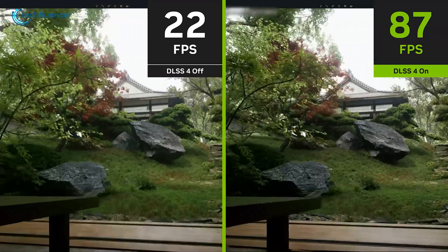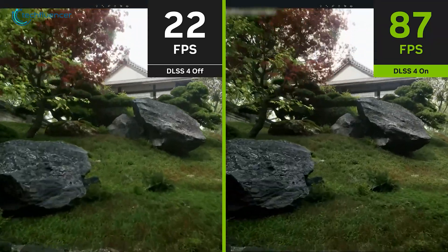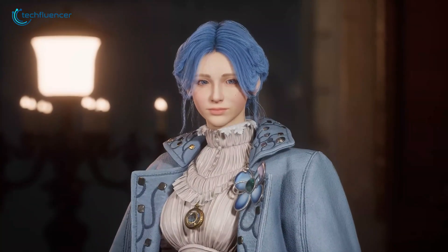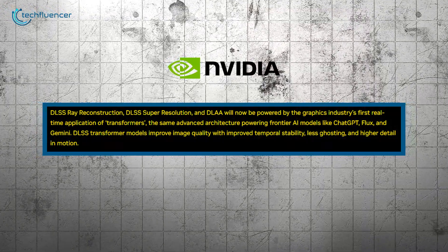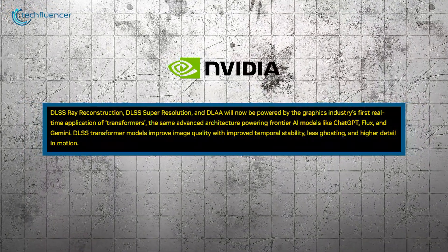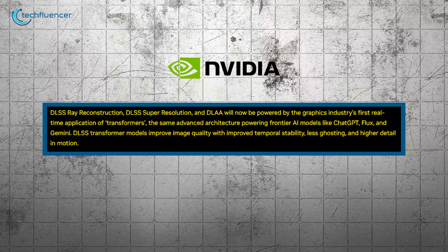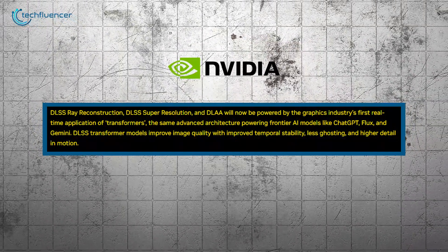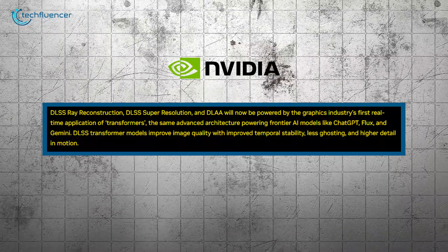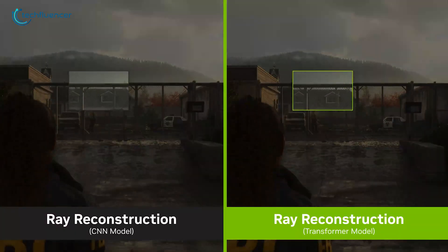DLSS 4 also introduces one of its biggest upgrades to its AI models since the release of DLSS 2.0. It incorporates a new transformer-based AI model, enhancing temporal stability, reducing ghosting, and improving motion detail. This model powers DLSS ray reconstruction, DLSS super-resolution, and deep learning anti-aliasing, resulting in sharper and more detailed images.